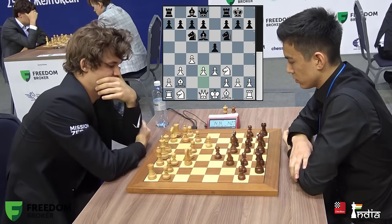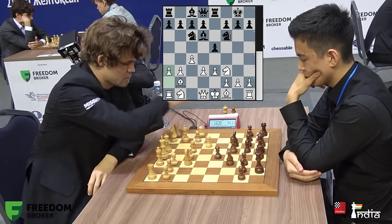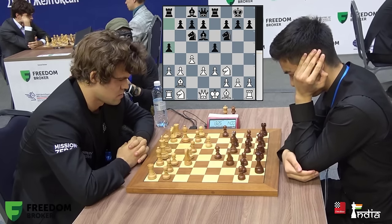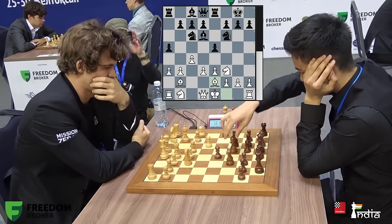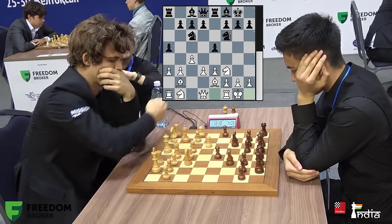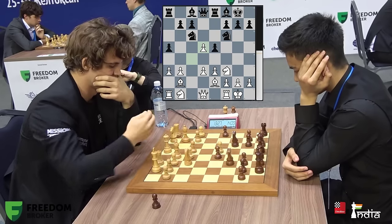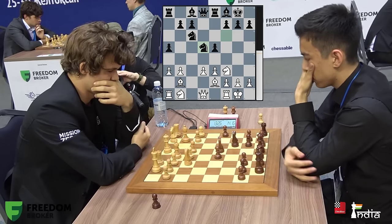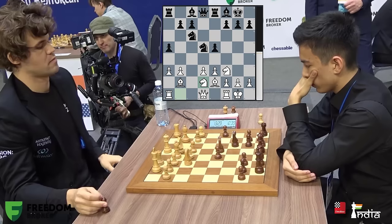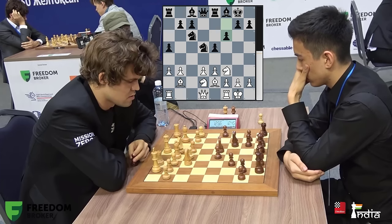Magnus continues with d3, improving his position. Rook e8 is played, then a3 — the idea is to expand on the queenside with b4. Black nips that idea in the bud with a5, stopping the b4 expansion. Magnus develops with bishop e2, and as discussed the bishop drops back to f8, preparing the central break d5. White castles. Abdusattorov plays d5 — cd5 by Magnus, then knight takes d5. We are now in a reverse Sicilian situation, known as the hedgehog setup, where white is limited to the first three ranks but can break through at the right time. Queen c2 is on the board.